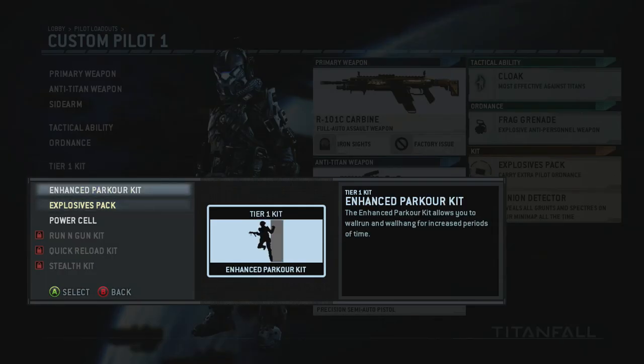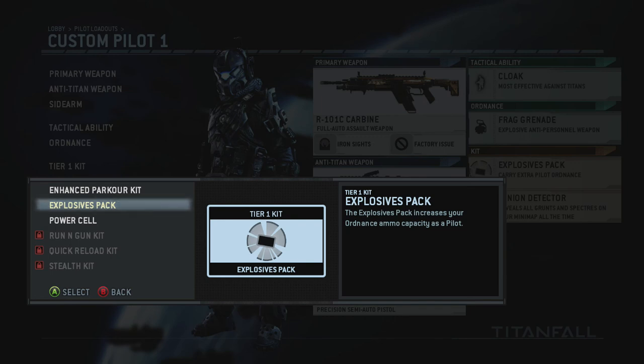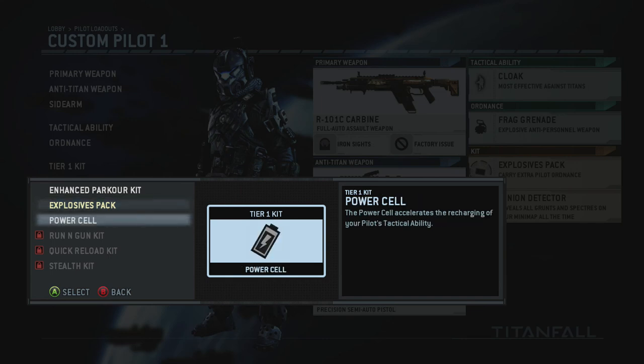For Tier 1 kits, the Enhanced Parkour Kit lets you wall run and wall hang for longer periods, which is great if you want to string together awesome parkour jumps. You do actually speed up when parkour chaining, so you can navigate maps incredibly fast once you learn the layouts. The Explosives Pack increases your ammo capacity, which is nice if you blast through ammo quickly. I've been switching lately to the Power Cell kit, which accelerates the recharge for your Cloak or Stem ability.